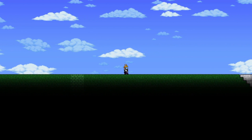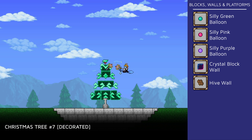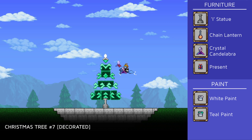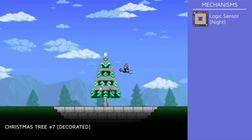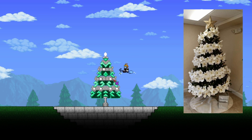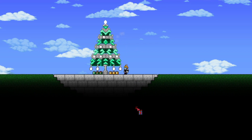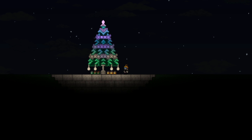To decorate this tree, I changed the tip into an inverted triangle and placed a crystal candelabra. For the spaces in between, I used hive walls, silly balloons, and logic sensors. I kind of like using logic sensors here because they look like flowers. To give it a little more light, I also placed chain lanterns under the tree along with some presents. And because of the crystal candelabra, it emits a bluish-purple glow at night.